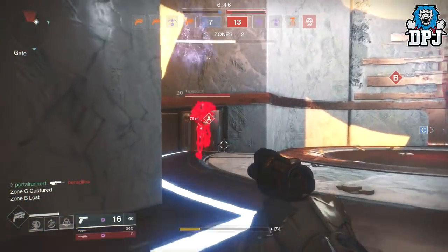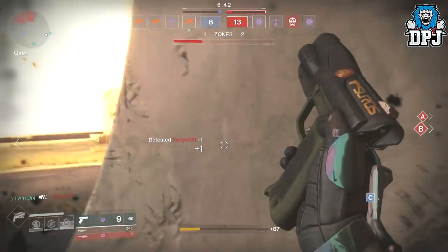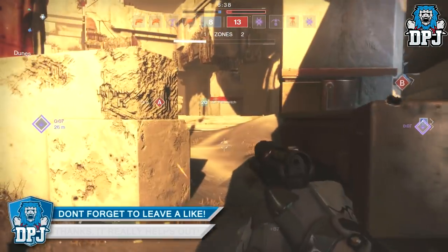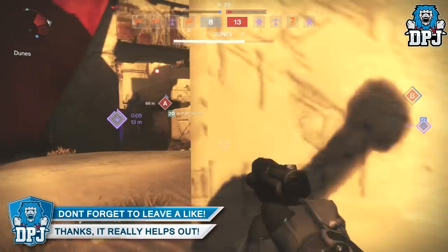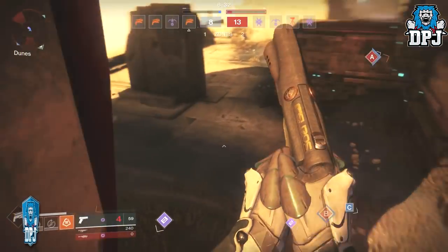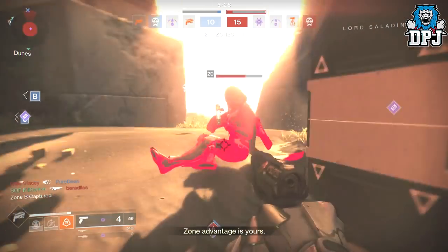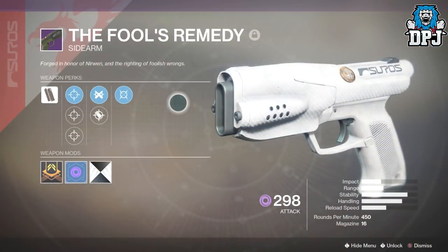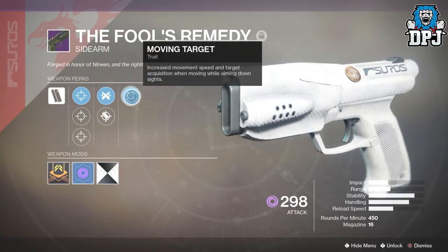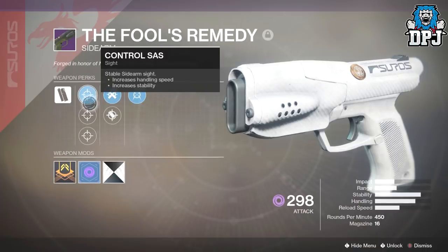It shoots so quick you can't control it, the recoil is absolutely scandalous, and it will take a genius to master — but in actual fact it really doesn't, it just takes a little time. This full auto little monster is in fact a monster if used correctly. So firstly, let's check out its perks before we check out its in-depth stats. We have Moving Target, which is this weapon's trait perk. We have Ricochet Rounds or Accurized Rounds, Control Sas, Tactic Sas or Fairpoint Sas — so this weapon's definitely sassy.